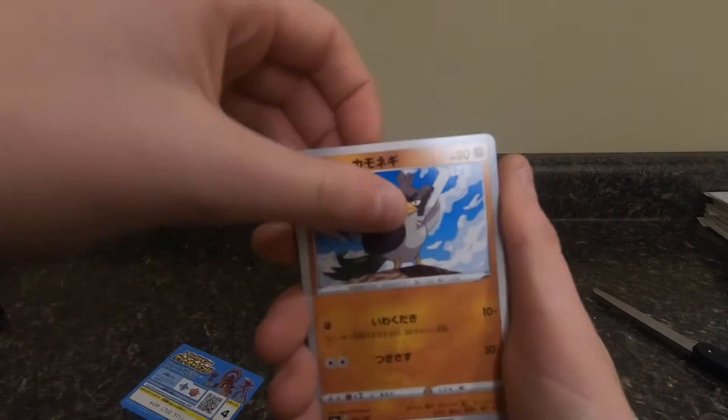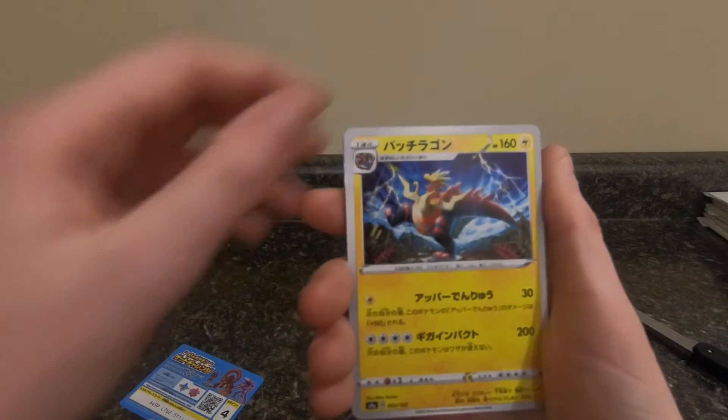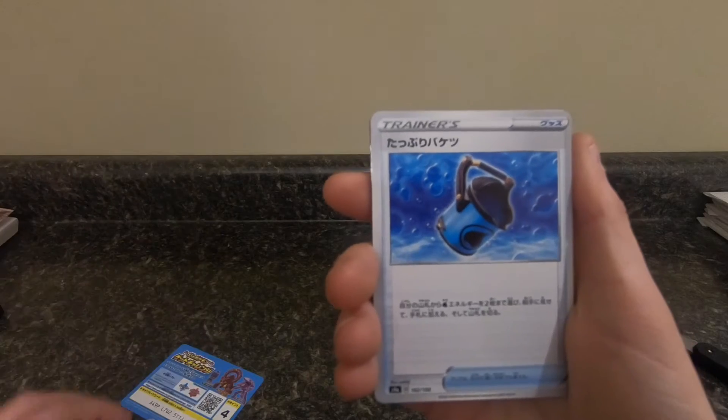Galarian Ponyta. Oh, Galarian Farfetch'd. I haven't pulled that normally, so that's pretty cool. Hiding Energy. Draco's ult. Cool. Water Bucket.